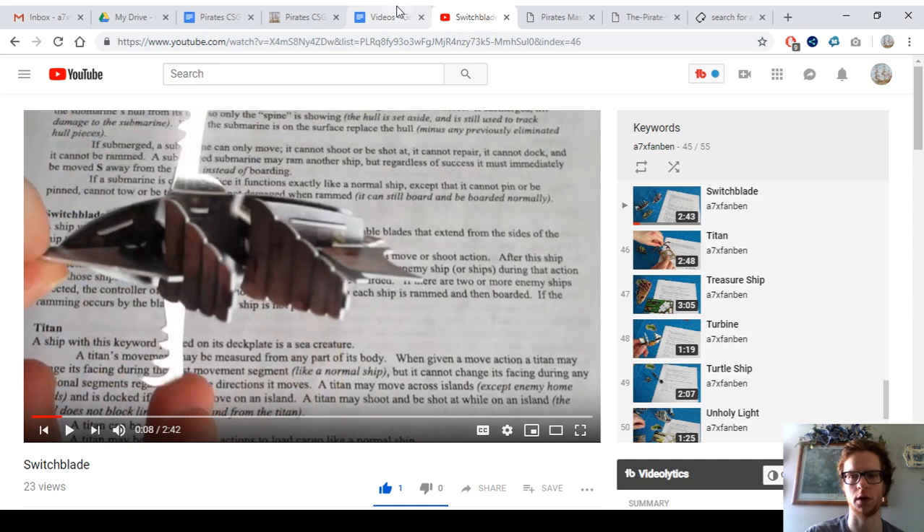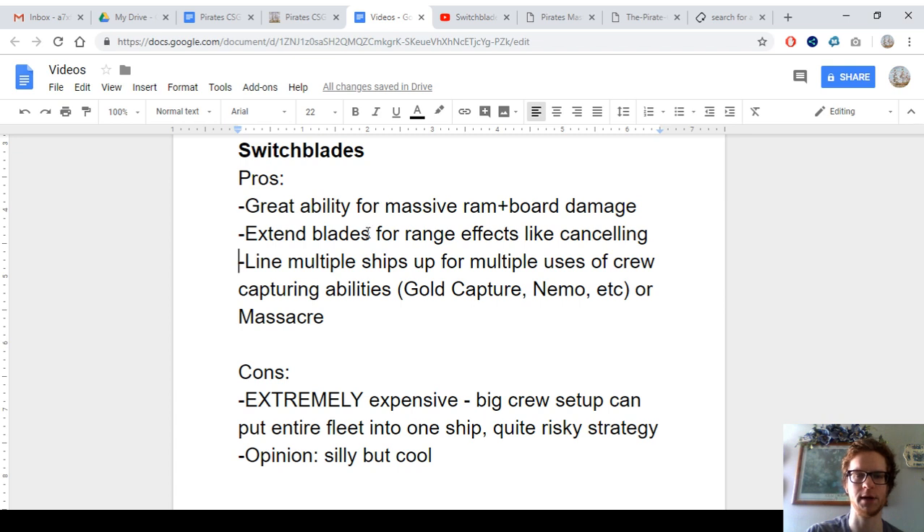Re-roll in general is great for switchblades because you're probably going to have either some kind of boarding-based strategy, or like an SAT or EA crew that you want to re-roll to try to get a five or six for extra actions to capture more crew or whatever you're doing. So with the gold capture ability, you could capture multiple crew in one turn for gold and then bring them back, if you can escape your opponent's wrath at that point.